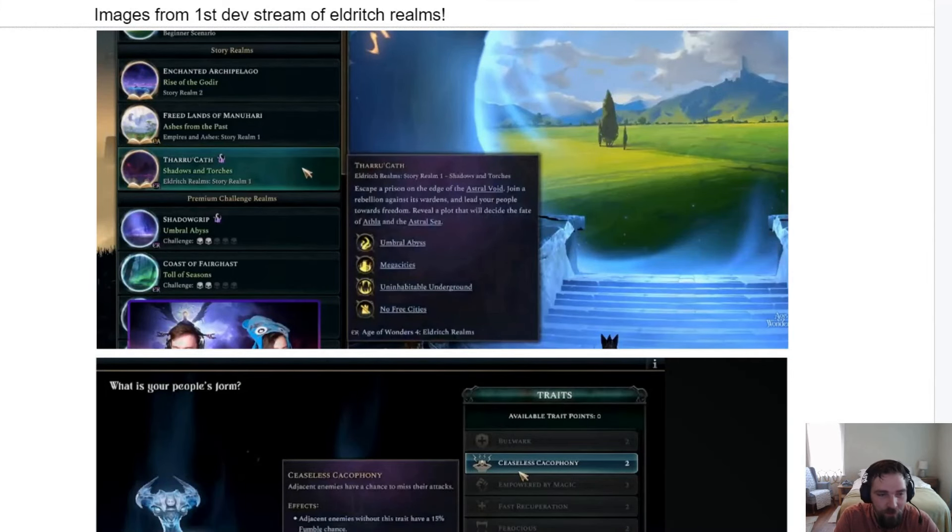Hi, my name is Winslet and welcome to my video diving into screenshots I took from the first gameplay stream covering Eldritch Realms, which is the fourth expansion for Age of Wonders 4. Just like I've done with previous gameplay streams by the devs, I went through and took screenshots of all the interesting numbers and mechanics that popped up for a few seconds so we could take a closer look at them together. For example, they hovered over this story realm for less than half a second and a little description popped up very briefly.